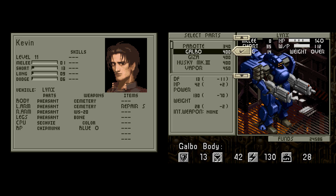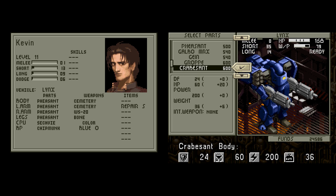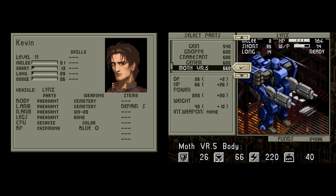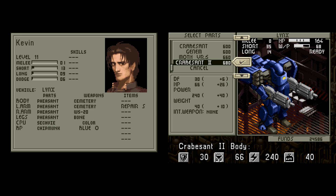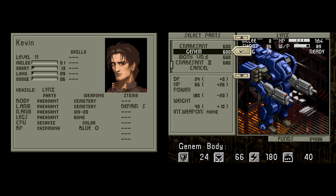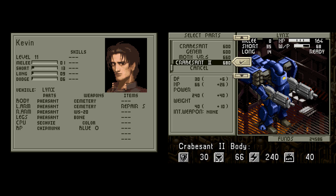Part-wise, we've got a whole new set of parts: the Galvados Max, Gyn, Grop, Grabscent, Genom, Moth version 5, and the Krabscent 2. I would just go with the Krabscent 2 as the best body because it's got the best defense, the same HP as the Moth, and better power output. So there's really no reason not to choose it unless your money is really, really low.